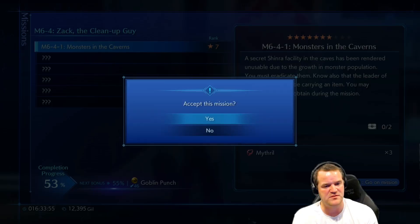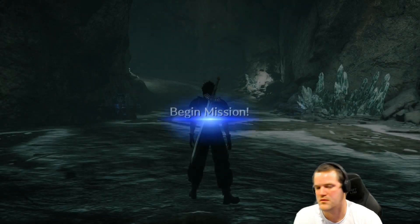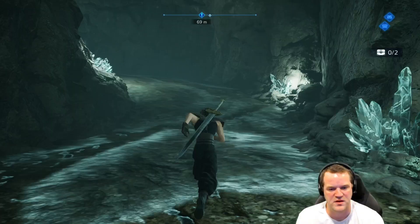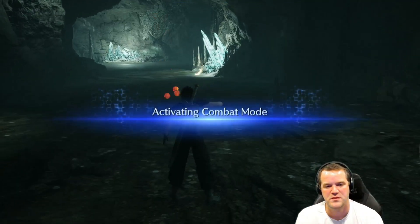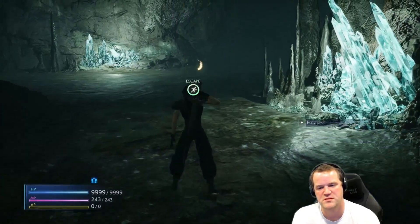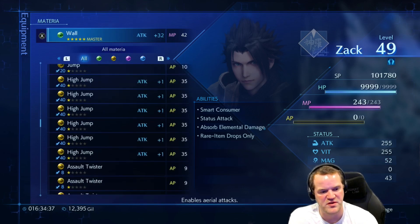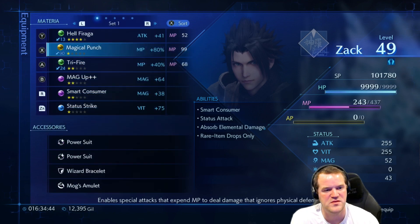Six, four, one monsters in the caverns. What can we swap for something that punches? How about this wall we can swap it for, like a magic punch? Yeah, let's do this magical punch.